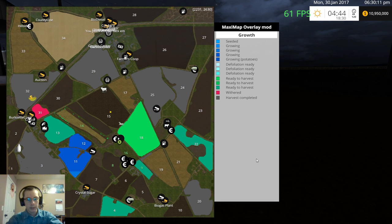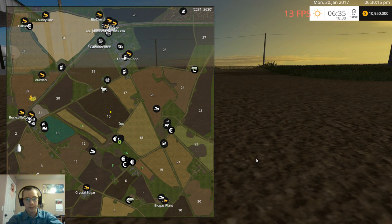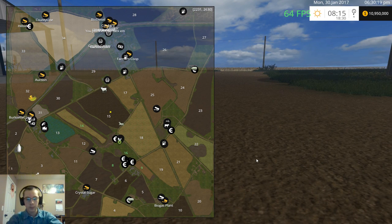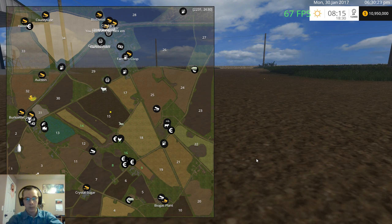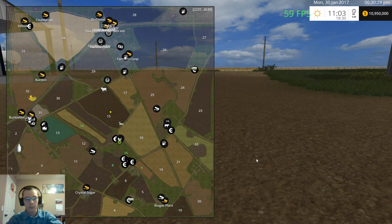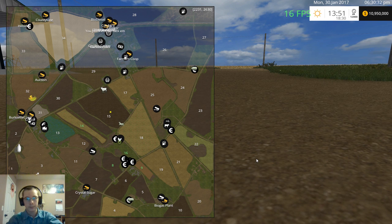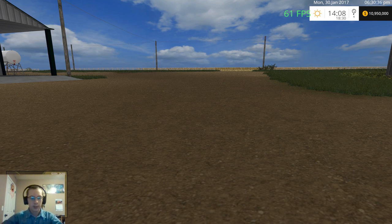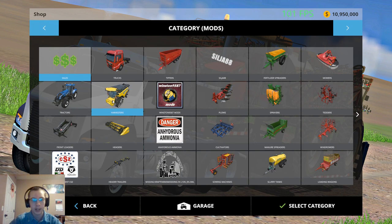We just got fields 11 and 12 that didn't need to grow yet. They're still not there — there we go. Okay, now we're all set. Let's buy a combine, a truck, and a grain cart.